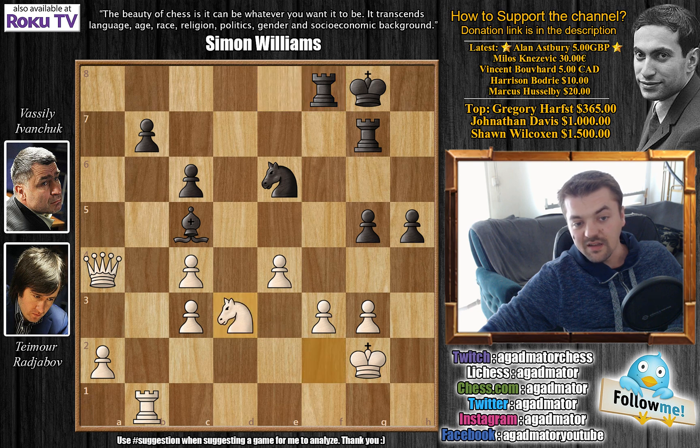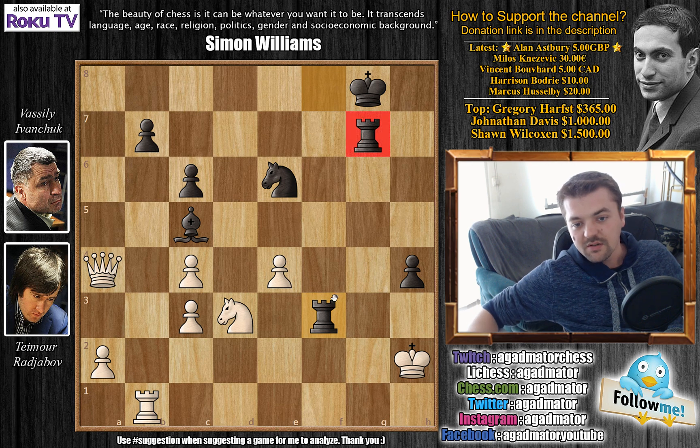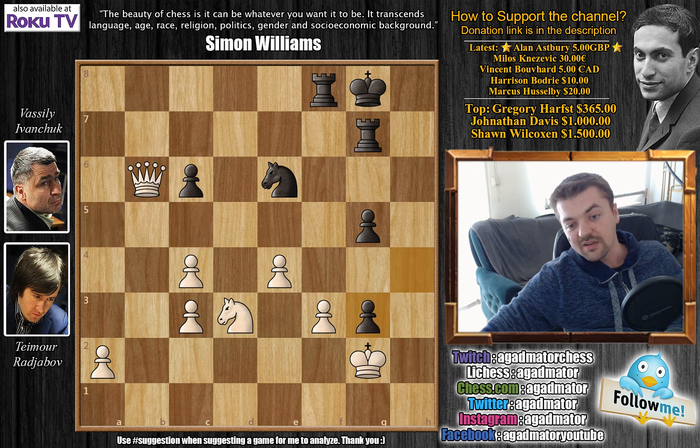Knight to b6, king to g2, g5 — Ivanchuk wants to break open on the kingside with two rooks. Knight to f2, h5, queen captures on a7, bishop to c5 attacking the queen, queen to a4, rook to f8, knight to d3 attacking the bishop, h4, and queen to a5. If captures occur, a discovered check opens from the rook. King to h2, rook captures on f3 — it's pretty much a drawn position. Ivanchuk was in serious time trouble and when his clock ran out, he lost on time.